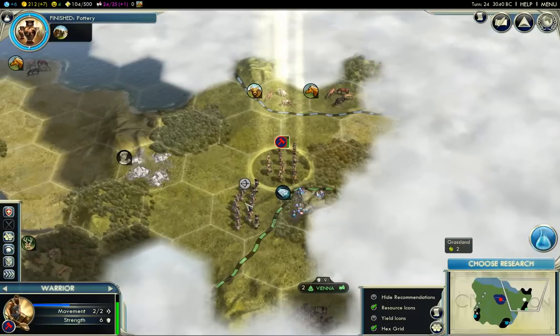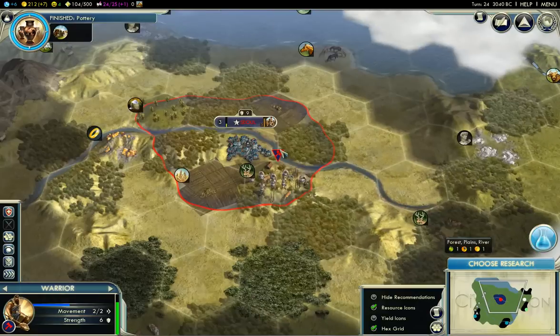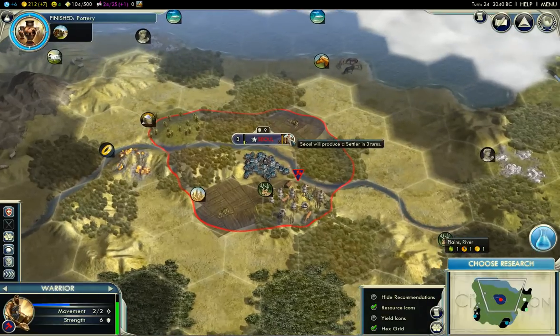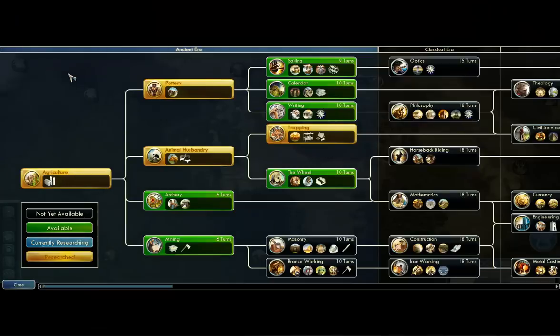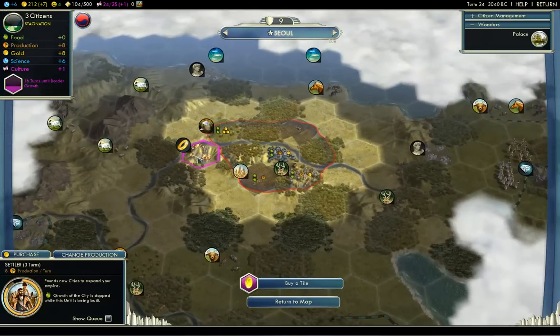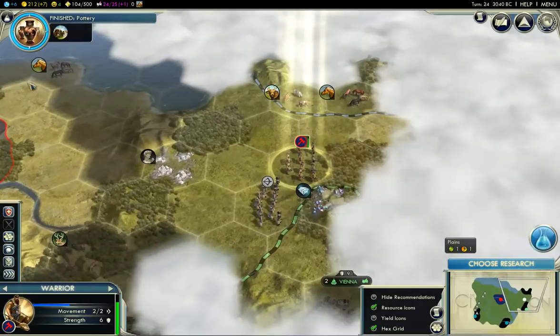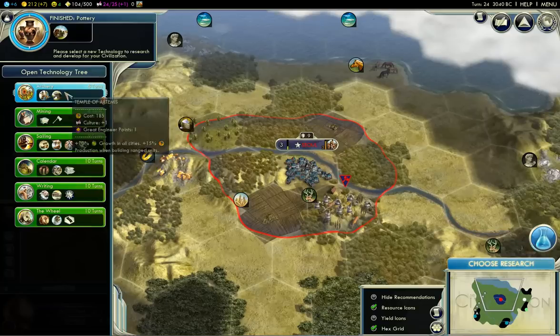So you've got archers already? That may have been an upgrade from a city camp. We finished pottery - we're definitely going to want to build a granary potentially after the settler. Now the question is, what do we build next? Hopefully we're going for mining for the gold next - 16 turns from now, we will be able to mine the gold. I don't think we need to rush the mining, because I don't think we're going to need it before 16 turns.